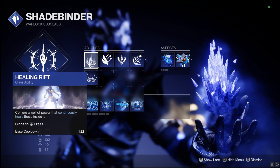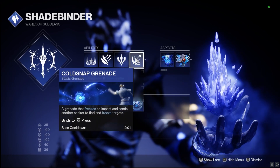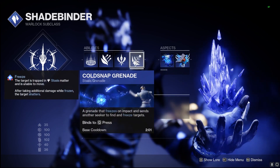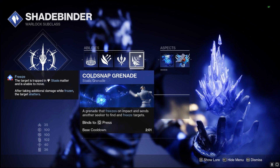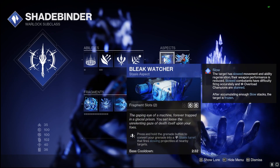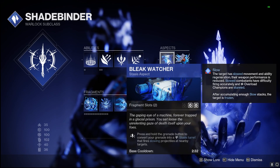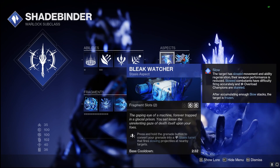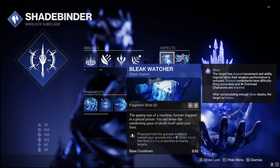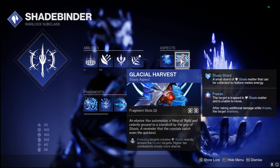For our abilities, we're using Winter's Wraith with Healing Rift, Burst Glide, Penumbra Blast — which is critical — and Cold Snap grenades. We're using Bleak Watcher as an aspect because I really like being able to throw out those turrets, and we're getting grenades back pretty fast, though not quite as good as Osmiomancy with Cold Snaps, but it helps a lot.